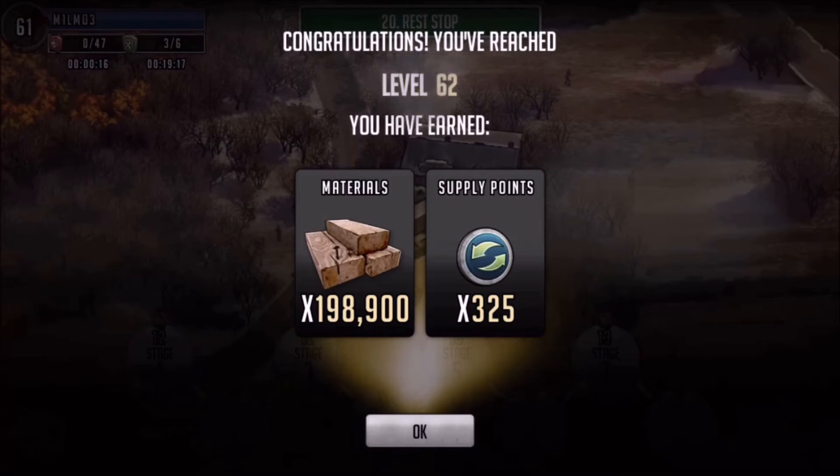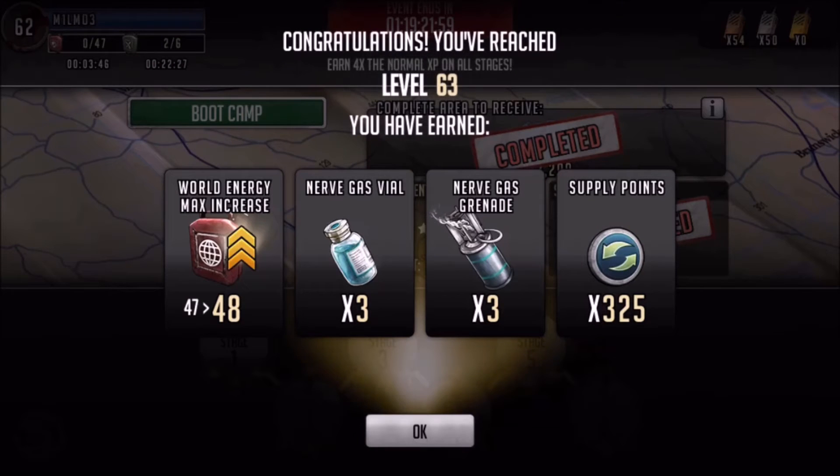Moving on to level 62, you get 198,900 wood. What you want to use it for depends — you might upgrade some buildings, disassemble some weapons, or research some stuff in your armory. There's plenty of things to do with wood. We also got another 325 supply points.